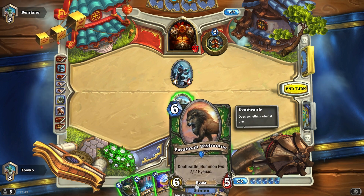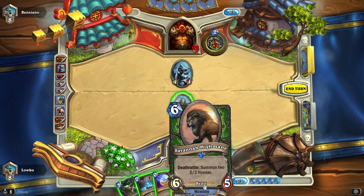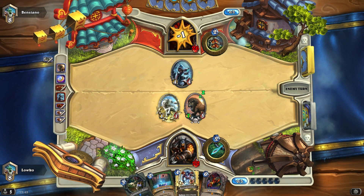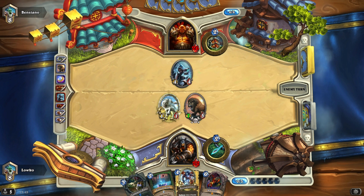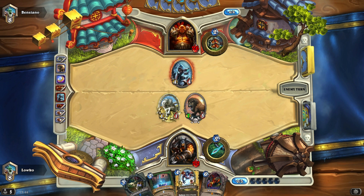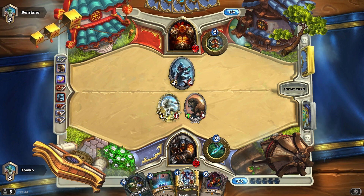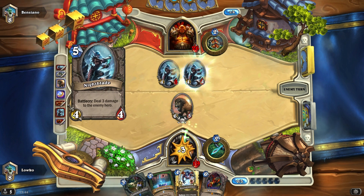Do I rather want a Savannah Highmane or a Maxna? I'd rather get the Savannah Highmane right here — he's not really attacking my minions anyway. Deal damage to him. I can play Maxna next turn anyway, so I'd rather get in the extra damage the turn before. Could also Houndmaster plus Steady Shot next turn. Houndmastering a seven-five makes it an eight-seven. A second Nightblade — wow, okay.